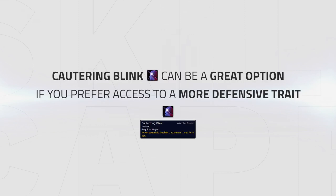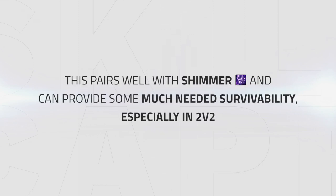Finally, Cauterizing Blink can be a great option if you prefer access to a more defensive trait. This one pairs well with Shimmer and can provide some much-needed survivability, especially in 2v2.